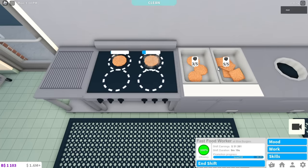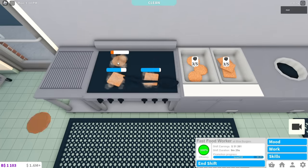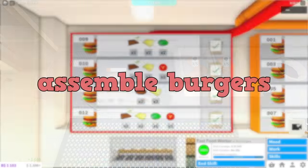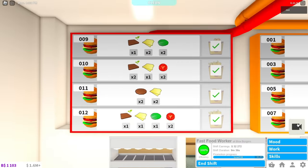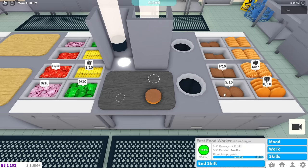Click and drag to put the patties on the grill. Once the blue bar finishes, take them off. Always start by putting a bottom bun. Press the camera button or hold Q to look at the menu, put the ingredients in any order you want, then finish it off with a top bun. Click and drag the burger to the weird suction thing and you will get your money.